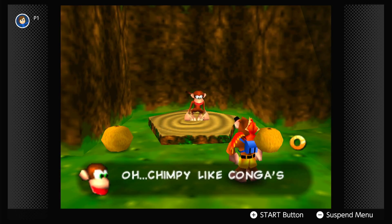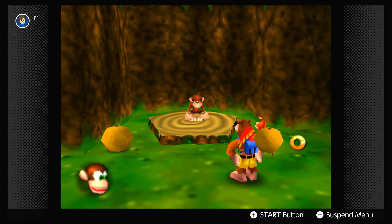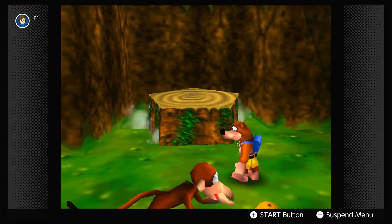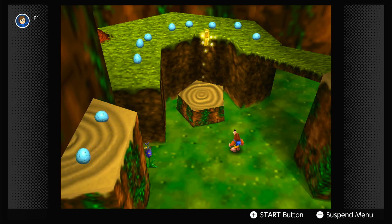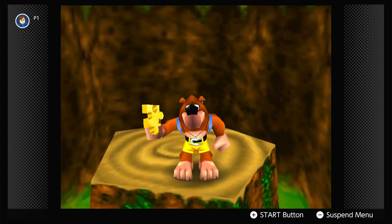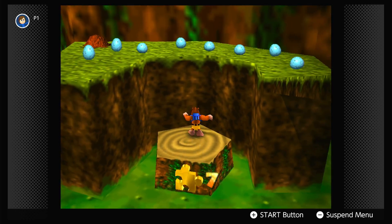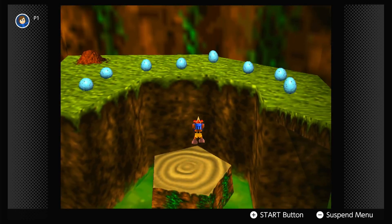We have to give the orange we took from Konga to this monkey man — Chimpy. Chimpy says: 'Chimpy like Konga's orange! Chimpy help fat bear and bird!' Did he just call Kazooie fat with that statement?